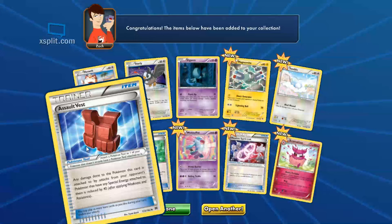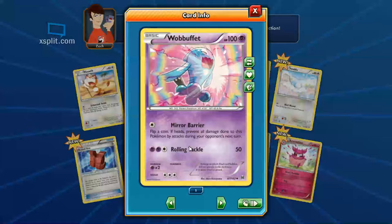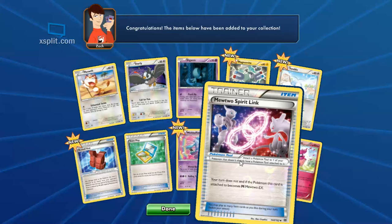Let's see what else we got. This is also new — oh this was new too, it just heals yourself. And we have an Assault Vest: any damage done to this Pokemon by attacks from your opponent's Pokemon — if they have special energy — is reduced by 40. That's not bad, 40 damage is good. Then we got Bouffalant with Mirror Barrier — flip a coin, if heads... I fought this guy, he's just annoying. Rolling Tackle for 50 — he's really annoying because that Mirror Barrier stops your attacks.